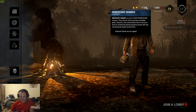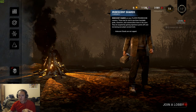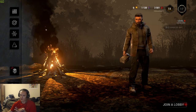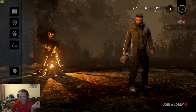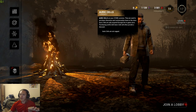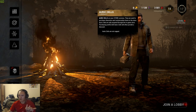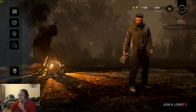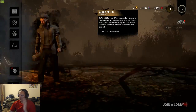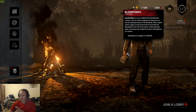Iridescent shards are one of the three currencies in Dead by Daylight. The other two are blood points — which you use in your blood web to unlock perks, items, offerings, and so on — and auric cells. Auric cells are the premium currency; you have to purchase them with real money. So to summarize: auric cells you purchase, iridescent shards and blood points you earn.